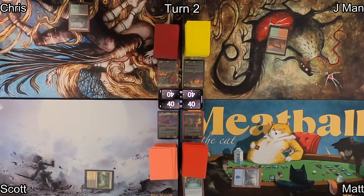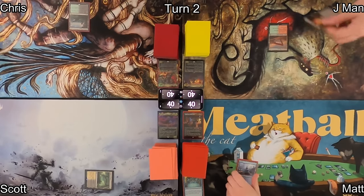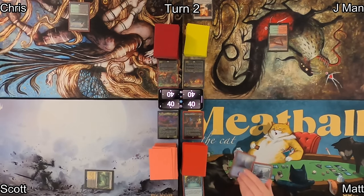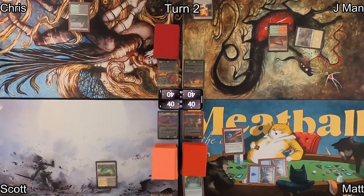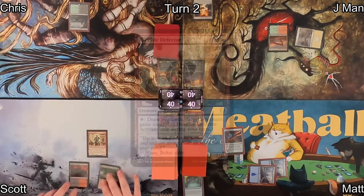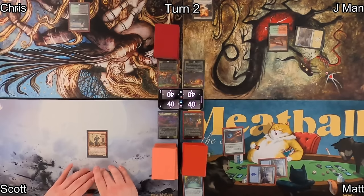Chris plays Llanowar Wastes and passes back to J-Man, who draws and plays a Terramorphic Expanse, cracking it immediately to find a Plains. Matt plays an Island and casts Arcane Signet for early game ramp. On Scott's turn two, he draws and plays Shadowblood Ridge, then casts Humble Defector — it can tap to draw two cards but must be given to somebody else.